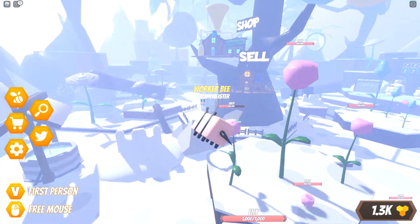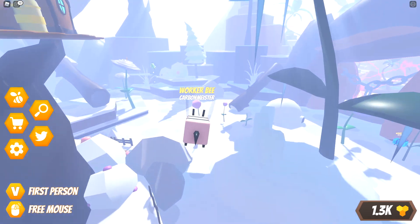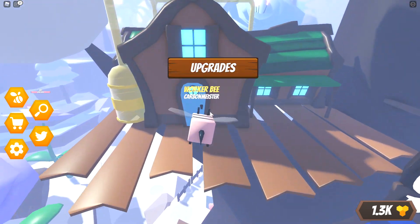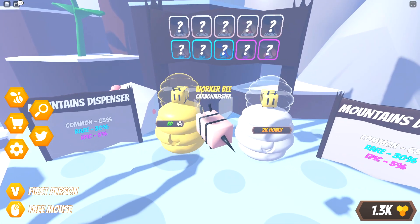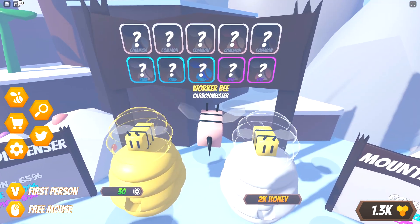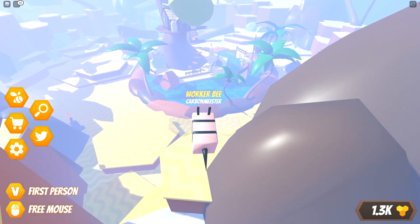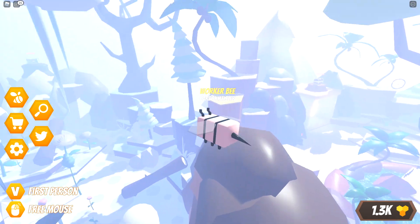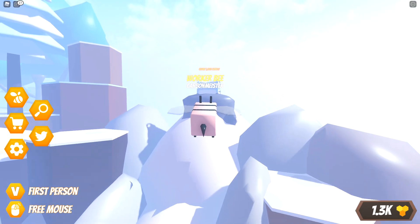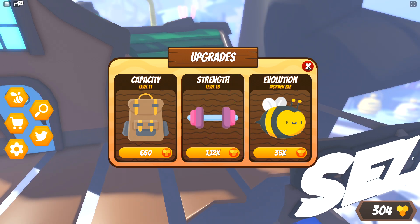Here we go - this place is called Mountains. In here we've got some tulips, we got some lotus, a couple of lilies over here, and that seems to be just about everything in this zone. Coming over to the shop it looks like everything is the exact same - capacity, strength, and evolution. Over here with the dispenser it's now called the Mountains Dispenser, so it's basically named after whatever zone you're in. Inside there are three rares, five commons, and two epics. The next zone costs 50,000 honey and looks like maybe some type of beach or pirate theme - and up here is the chest which gives us 1,000 honey.